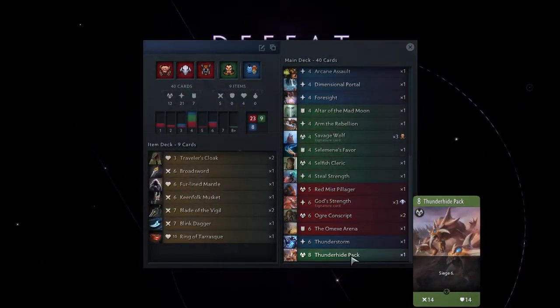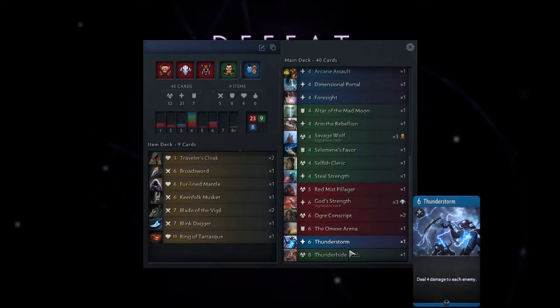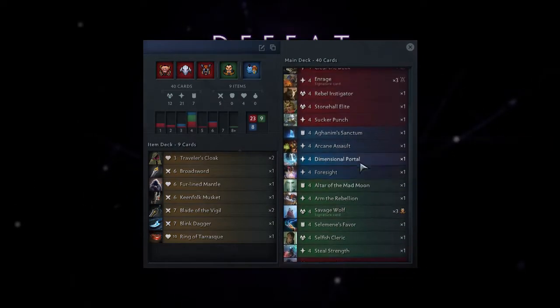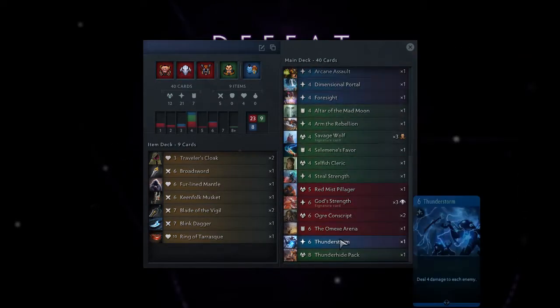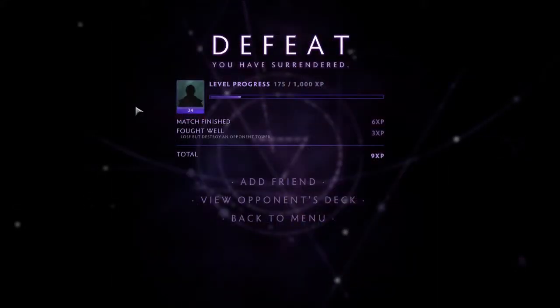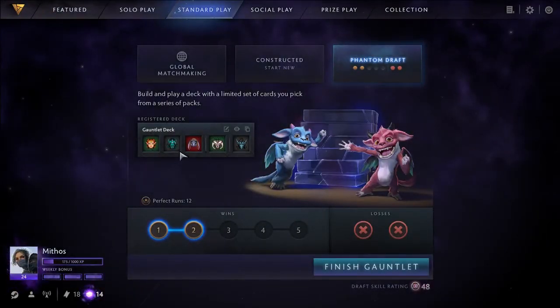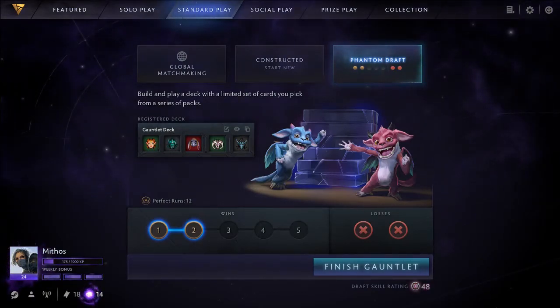His Thunderhide was just strong enough. If I would have drawn my own Thunderhide I would have made it easily. The rest of his deck is not too good — I mean it's not bad but nothing too amazing. Yeah, he has a decent deck though. Tone of Storm sure did work. Okay, 2-2. I guess that's okay — not great. I think this deck could have gone 3 or 4 wins for sure. Alright, GG.